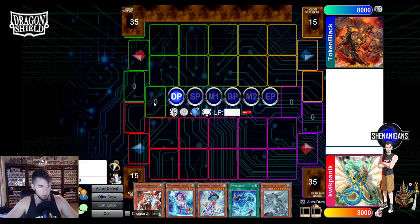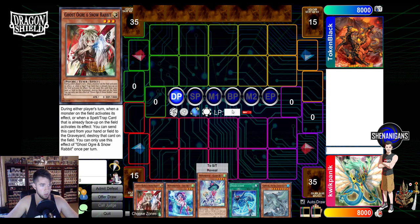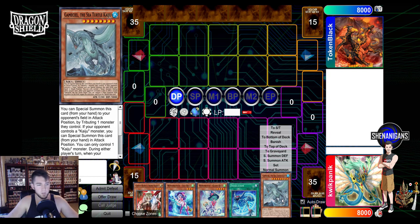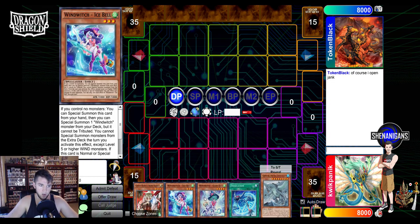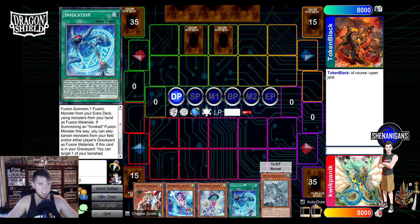This is something I really want to try. This looks okay-ish. We have the ice spell, which is always a good start, and we have Ghost Ogre, which is always nice - we have a hand trap. We have a Kaiju. It doesn't really matter what he's playing; I think we're gonna get to play some cards. The only thing is this Invocation doesn't have a buddy, unfortunately.